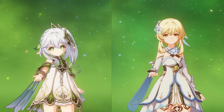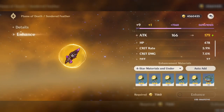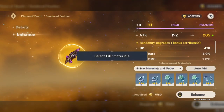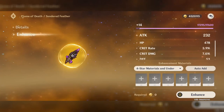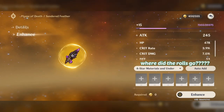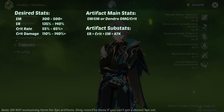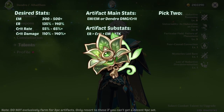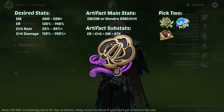For this guide, I'll cover his best team: the Quick Bloom team. To make artifact farming a little easier, rather than getting the best 4-piece set for Alhaitham and his teammates — except for supports — we'll focus on getting their desired stats instead. For Alhaitham, he can use any 2-piece of Deep Wood Memories, Wanderer's Troupe, Gilded Dreams, and Emblem.